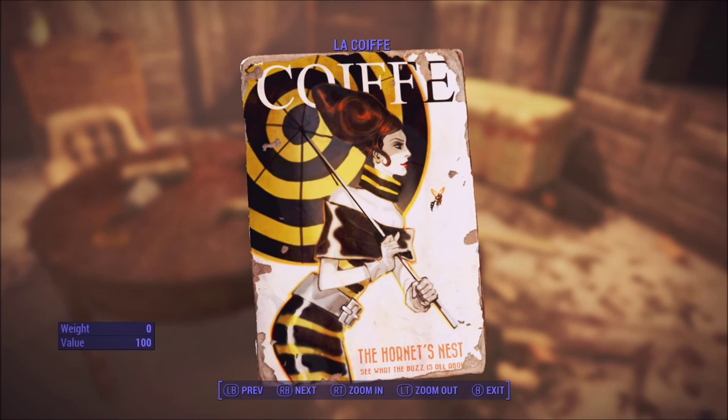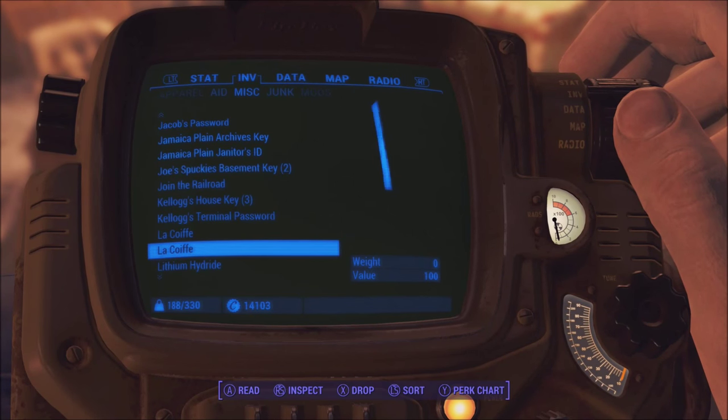Now, if you're a female character, you only have to do two of those steps, which is get both of the magazines and go to a barbershop.